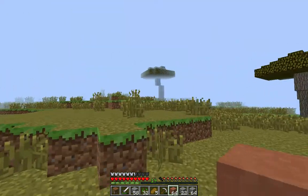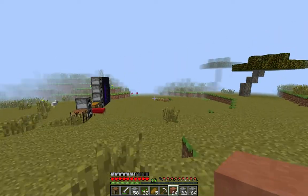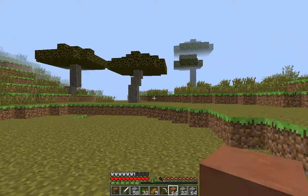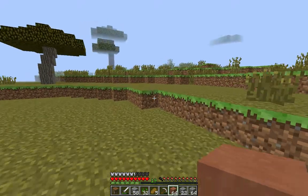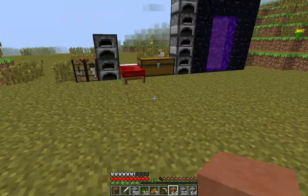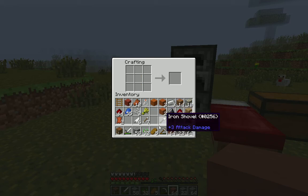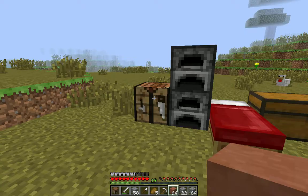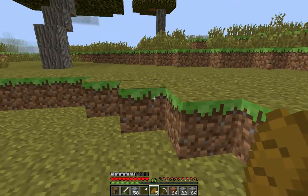Well, since we made our base of operations last episode, or we started on it kind of, I decided that's going to be a sort of a longer project. So basically today I'm just going to make a couple simple mud brick houses. I think it kind of fits in with the whole savannah look, you know, the savannah, Africa, stuff like that. So mud brick houses, I think those would fit in pretty well.